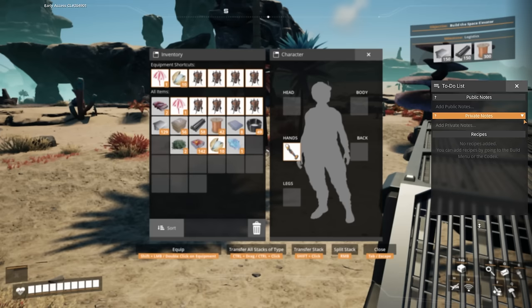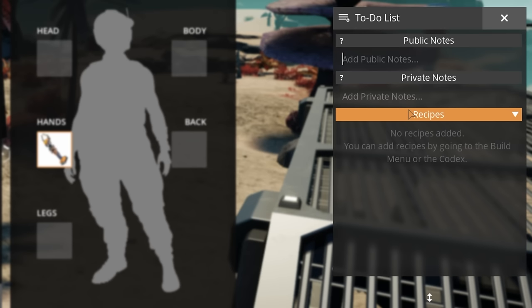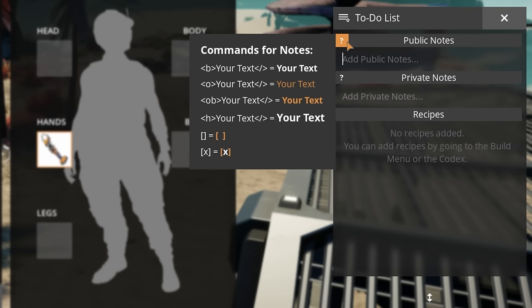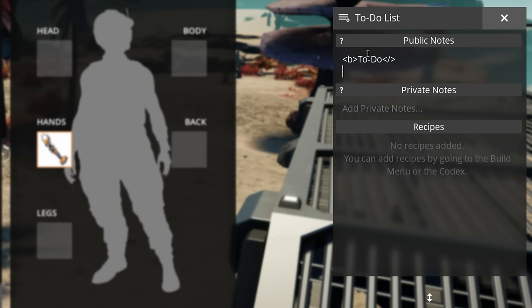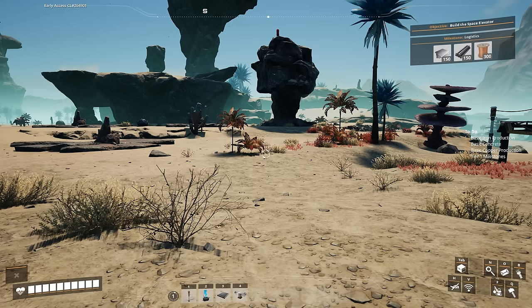The game has something called a To-Do List. Open your inventory, go to the right and click to open it. You can write whatever you want to keep track of things. If you're in the middle of building and remember something else you need to do, add it to the list. You can format text with tags — add a bold tag, name your list, add square brackets to make a list, and there you go.